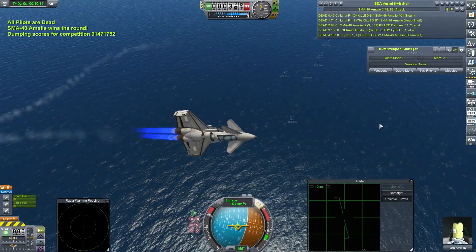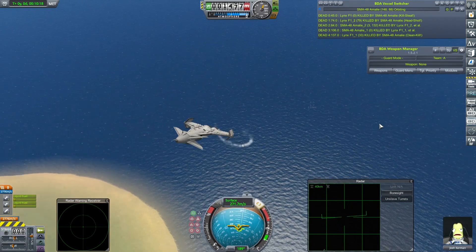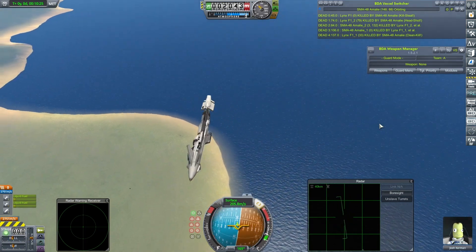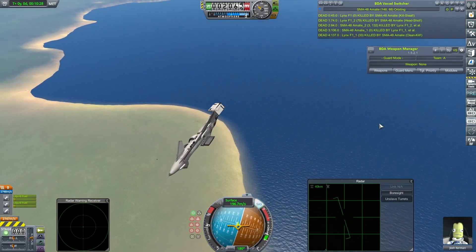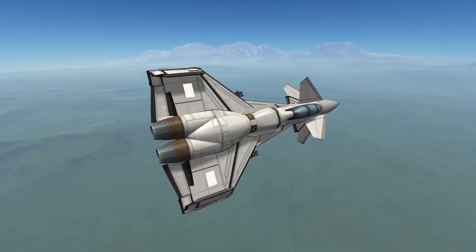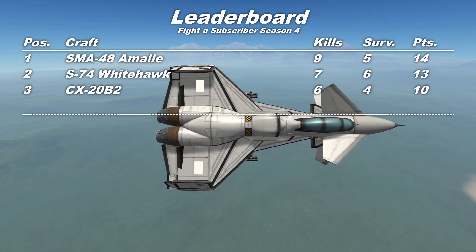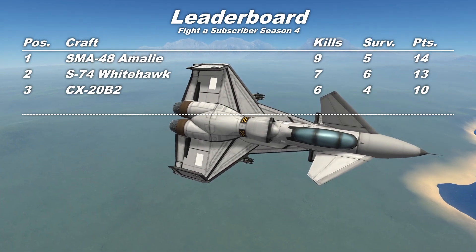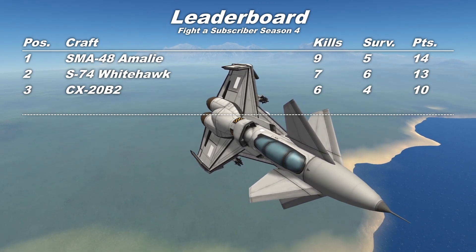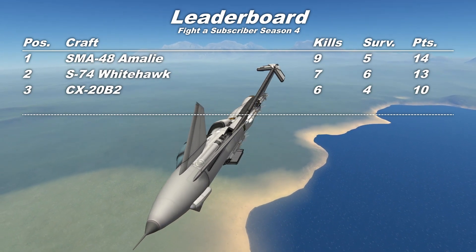A hard-fought victory once again. The previous two craft both managed a perfect victory against their opponents, but the SMA-48s managed it too. That shouldn't matter though — it will end up being a very good day for the SMA-48 Amelie. Let's go look at the final scores. A good day for the SMA-48 Amelie — my initial concerns about its turning rate are laid to rest as it manages to score three victories. With nine kills and five survivors, the SMA-48 sits at the top of the leaderboard on 14 points. Three very solid performances. We're drawing ever closer to that dotted line, and when we get there, that's when things get interesting — but that's for another day.